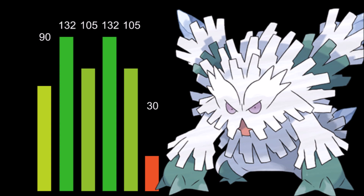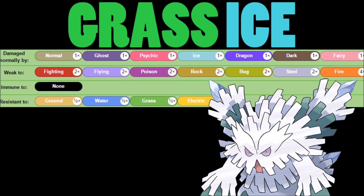The idea was in the right place — Abomasnow really needed these stats. But the problem is it is a Grass/Ice typing, one of the worst typings in the entire game from a defensive standpoint. Look at this: you're weak against Fighting, Flying, Poison, Rock, Bug, Steel, and have a four times weakness to Fire.